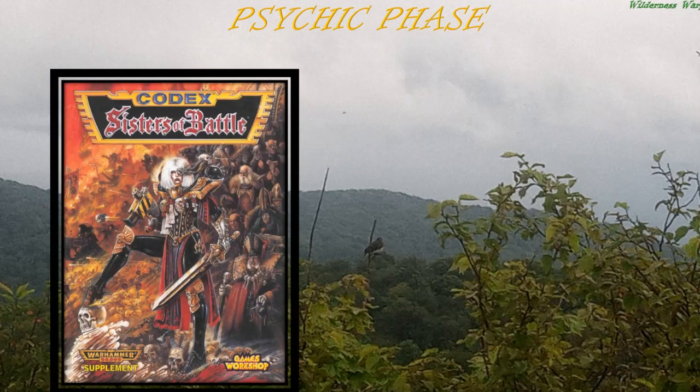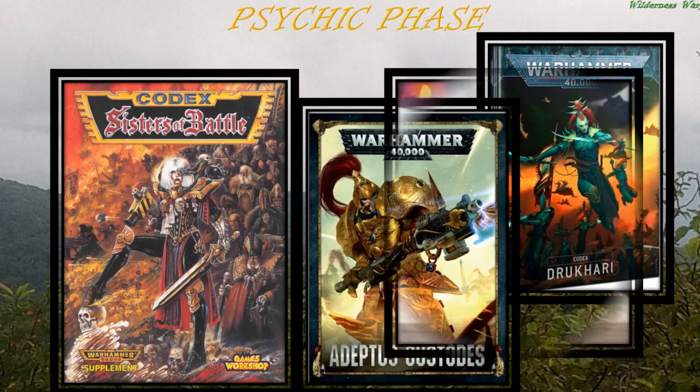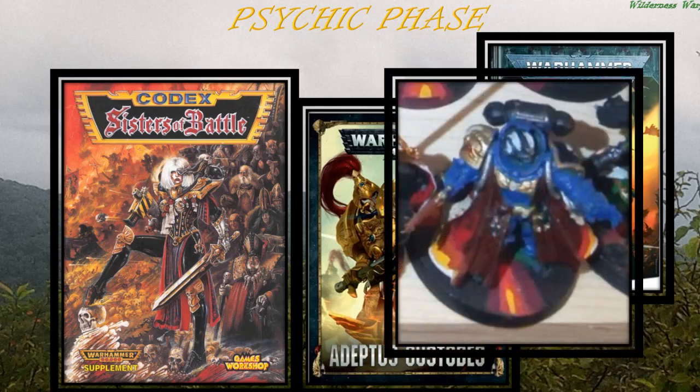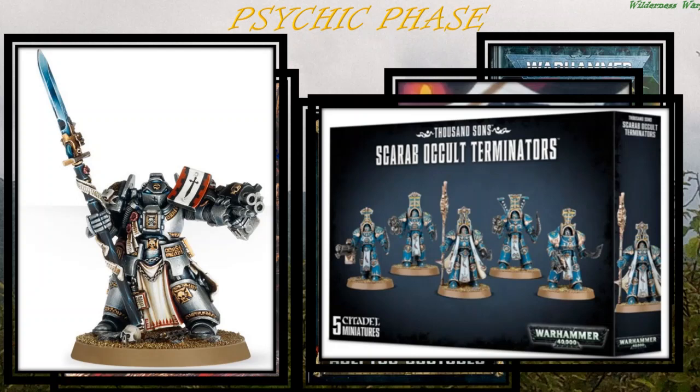In the psychic phase, some armies don't have psykers — I happen to own three different armies like that — so sometimes it's hard to remember you even have psykers. But also don't forget that your psykers can't just cast powers; they can deny powers as well. Don't forget that some non-psyker units, and in some cases entire armies like the Sisters, have denies that are pretty effective even when they can't cast psychic powers themselves. That can really shut down armies like Grey Knights or Thousand Sons who rely heavily on psychic power.